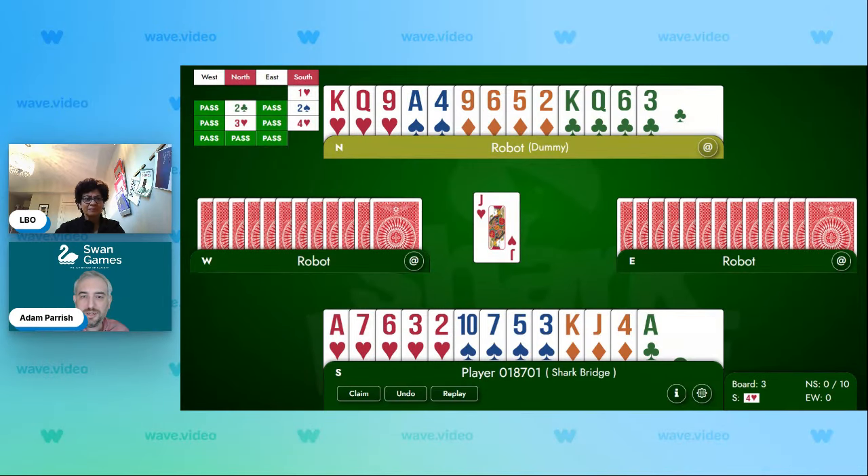So we end up in four hearts here, and the opponents lead a trump. So what's your thinking here as you look at this, Antara? We want to count losers in a suit contract. So most likely here, we don't have any heart losers, especially with this heart lead. We've got three spade losers, three diamond losers, and no club losers. And we can see immediately that there are two pitches coming on the king and queen of clubs. So the hand is all about: do I pitch the spades or do I pitch the diamonds?